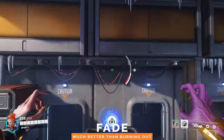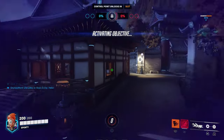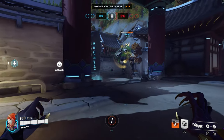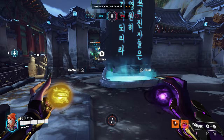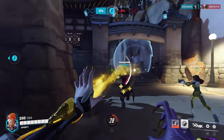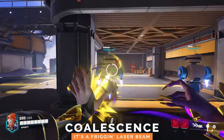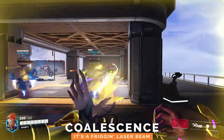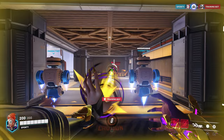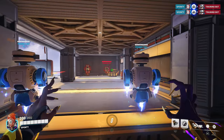Her other ability is called Fade, which is essentially a dash that lets you get out of danger. By pressing the L1 button, you'll fade out of existence for about 1 second, which will make you temporarily invisible and invulnerable. This has a cooldown of 6 seconds and will let you shake off any negative status effects. Finally, Moira's ultimate ability is called Coalescence. She basically fires a giant Kamehameha laser beam in a straight line for 8 seconds that will heal teammates for 140 health per second and damage any enemies caught in it for 70 HP per second.